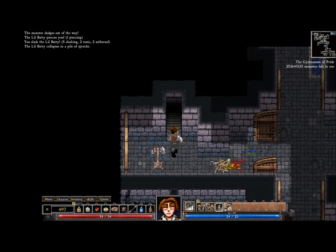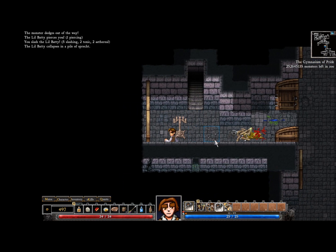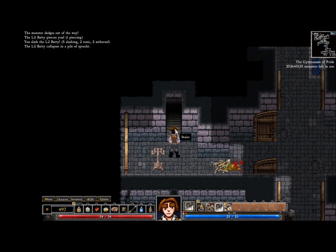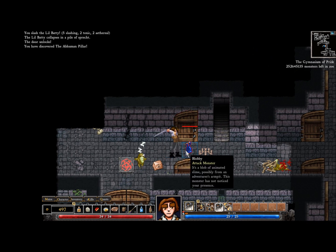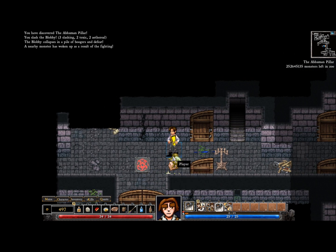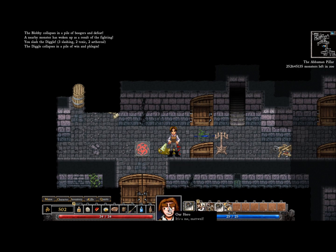Right there is the option to descend to the next level of the dungeon, which means there are going to be harder monsters and better loot. But I don't think I'm quite ready for that. I really want to find the merchant before I go down too. So I'll just keep that in mind where it is — and it's also on the map, see the orange marker right there.